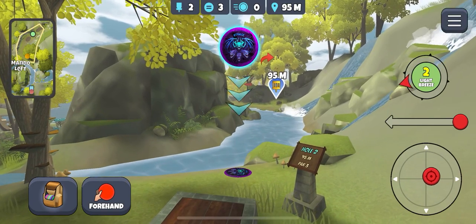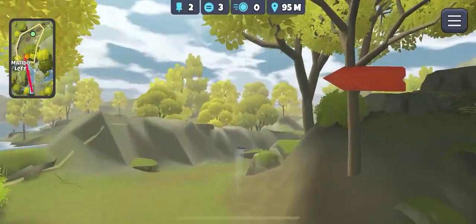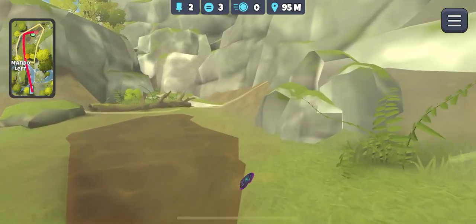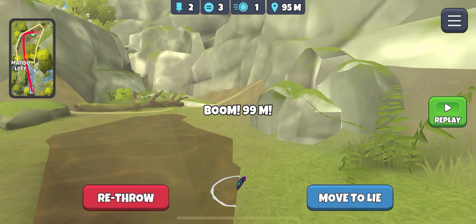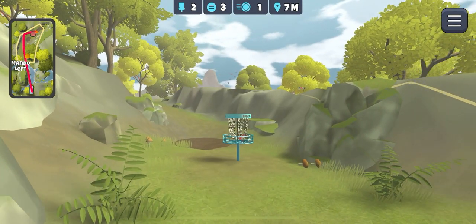Off to hole two. We've got to split the gap here in this wind - take the middle pointer just to the right side of the gap and hopefully come and hit this back wall without going in the water. We got away with one there.